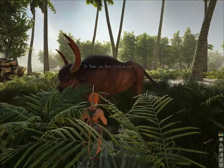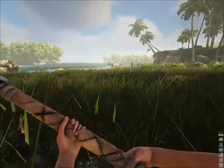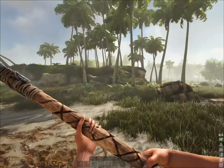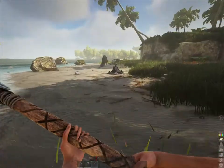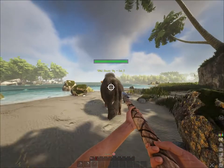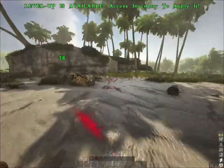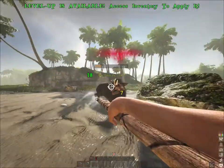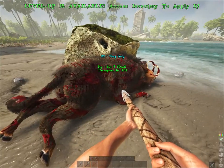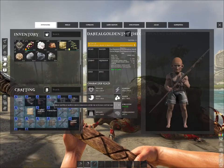Do not attack bulls at the start — they will kill you. I would far rather go for these little pigs, but watch out that there are not too many other pigs in the vicinity or they will gang up and kill you. If you're near a creature and press Left Alt, you will target it, then just keep spamming the left button and you will kill it. This game is new so it will have a few glitches and lags, but you can still work with it.